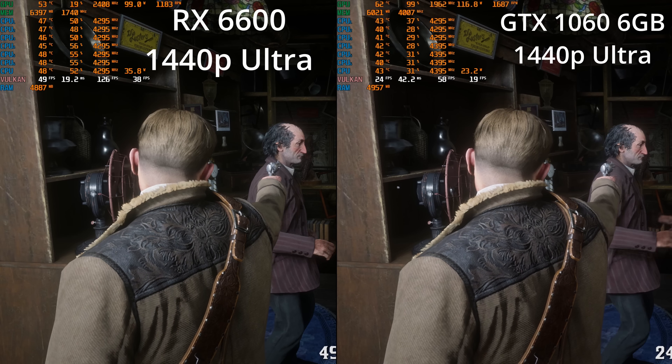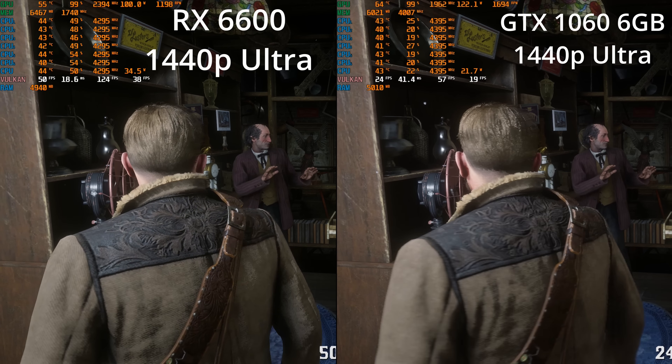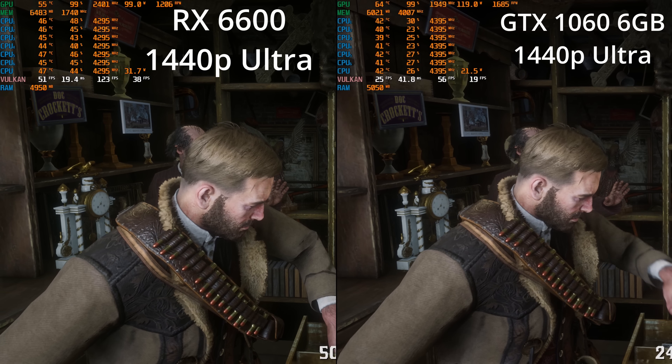So if you're looking for a current-gen upgrade to the 1060 and you don't want to break the bank, the 6600 is your cheapest option. The other thing that can make you swallow that price tag is the fact that in the used market, you might be able to get good money for your 1060, making the actual cost to upgrade a lot more reasonable. That's how I paid for my 6800 XT — I sold my 2070 and covered about half the cost of the $1,200 I had to pay.